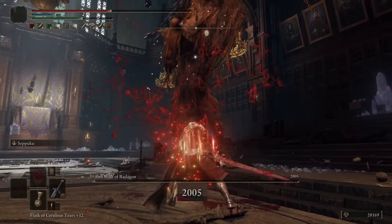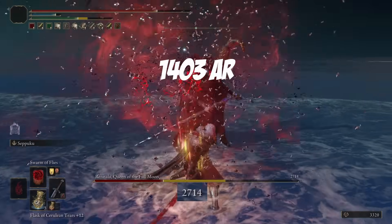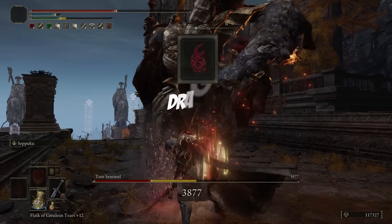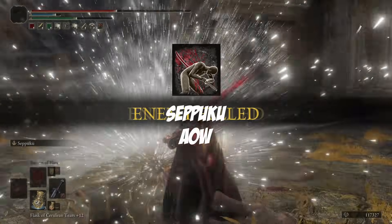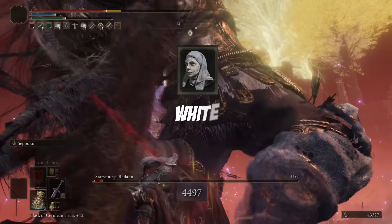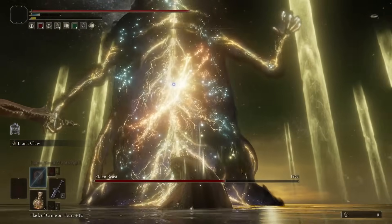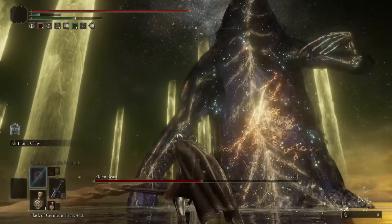This build is an awesome Castlevania Fashion Souls bleed build with over 1400 AR that melts bosses' health bars. We have the Iron Greatsword with Blood Affinity, a Dragon Communion Seal, the Seppuku Ash of War, the Swarm of Flies Incantation, Lord of Blood's Exaltation, a White Mask, and the awesome looking Hoslo's armor set. We also have optional loadouts for bosses immune to bleed, and we look like Alagard from Castlevania.